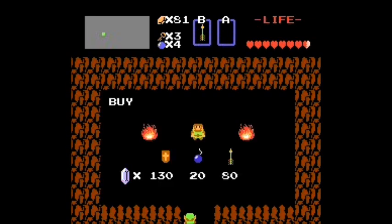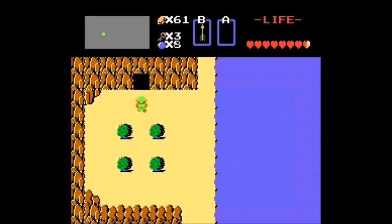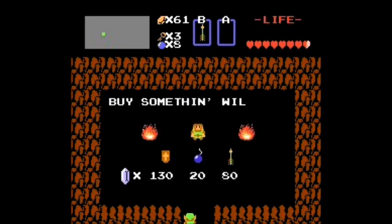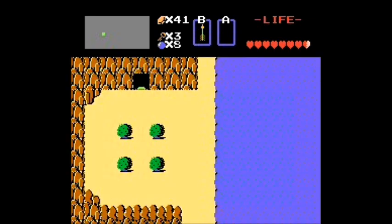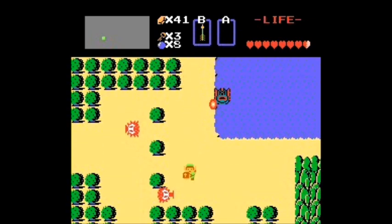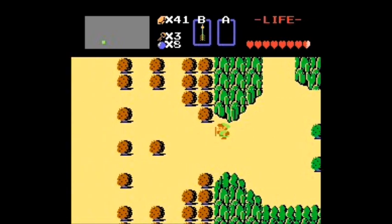Let's see what's in here. Bombs — cool, good. Definitely need bombs. Can we buy more bombs? Nope, and it's 20 gold — Rupees. I'll remember to say Rupees next time. Anyway, Rupees don't matter. Let's get back into the dungeon and see if we can't kill that one guy.